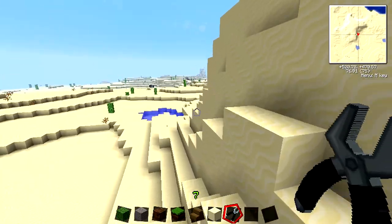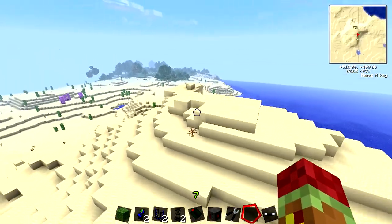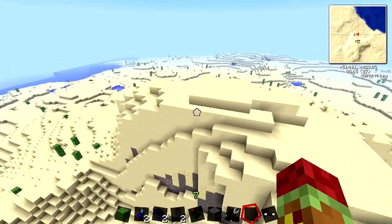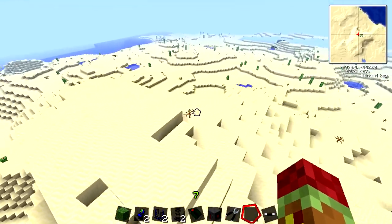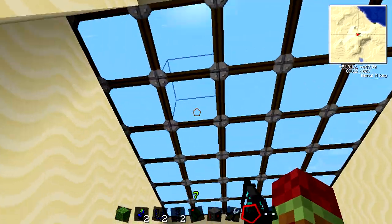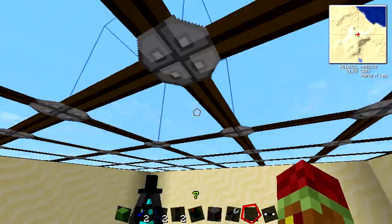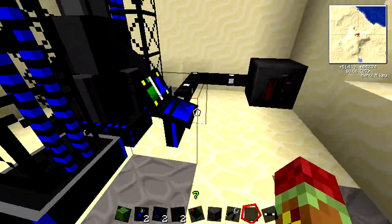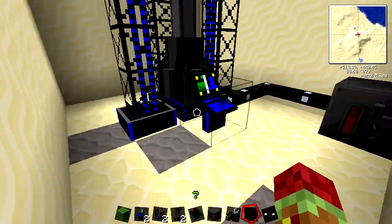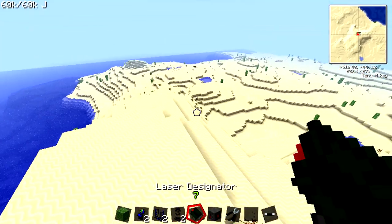I'm going to make a missile silo real fast and I'll be right back. Okay guys, I'm back. I made this completely hidden base under here — obviously you know it's there because I'm telling you, but you would not be able to see it. The entrance is right here; I made these walk-through blocks. You come down here and this is all see-through, and the rocket will be able to go through it — hopefully, that's the whole goal. If you haven't seen my tutorial on how to set this up, go check that out.